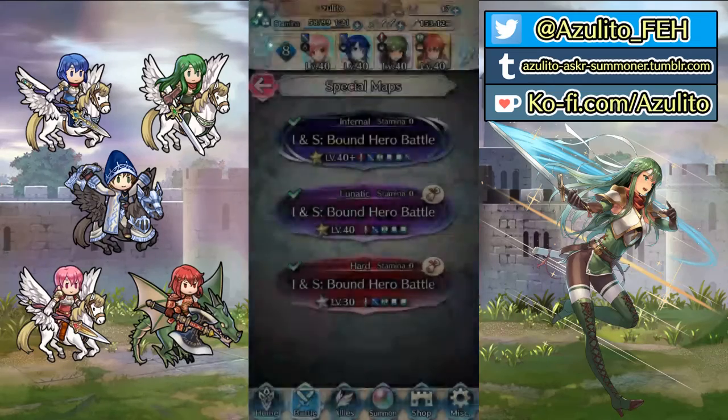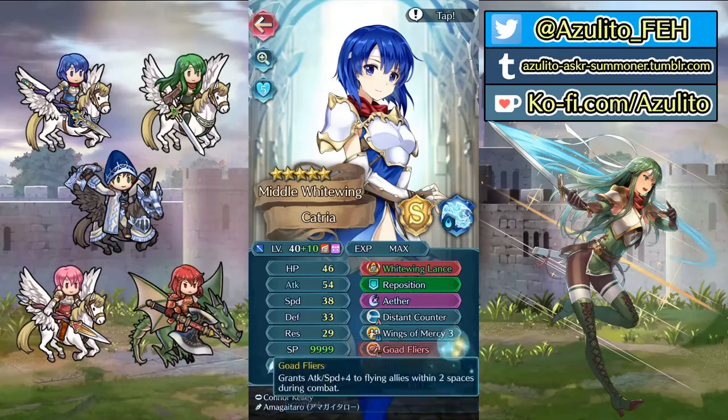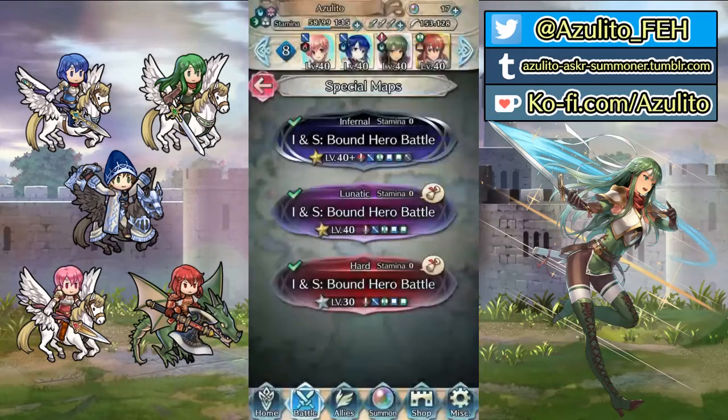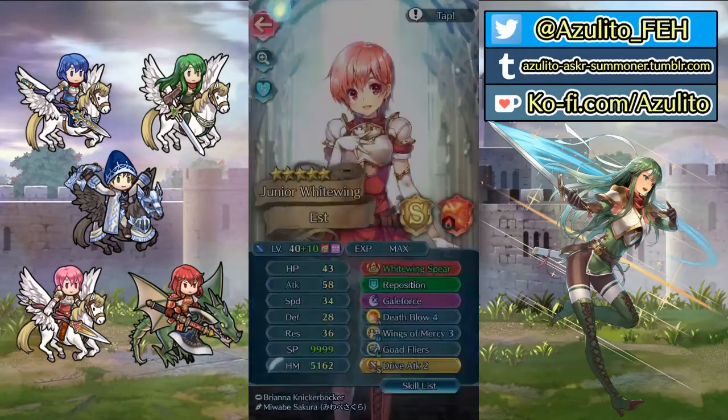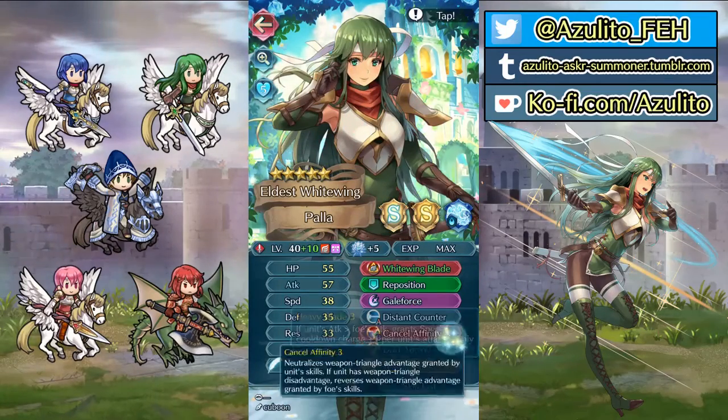We have ward fliers on Minerva, gold fliers on dry speed, and the sword buffs from Cachea. We have both fliers on the batagon nest. Pala has this build with a dark wave, heavy blade, and cancer affinity.